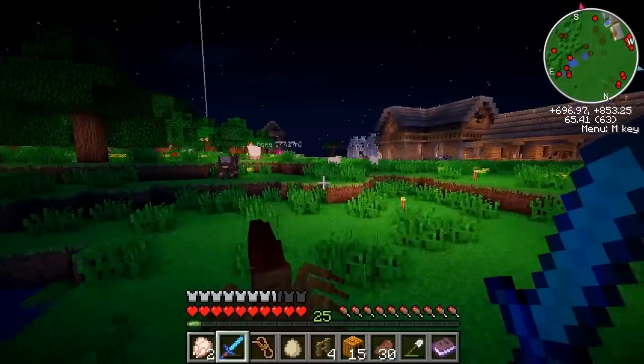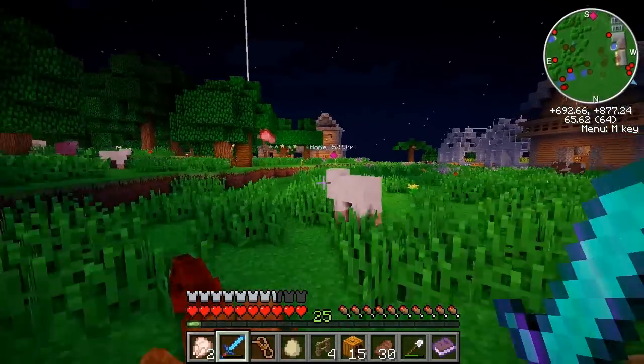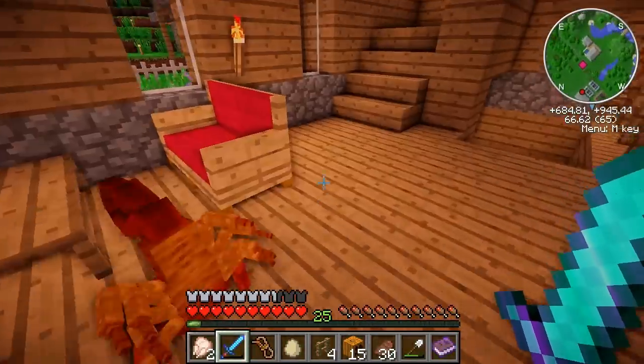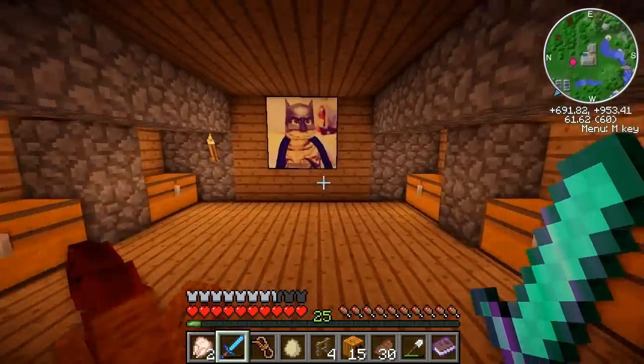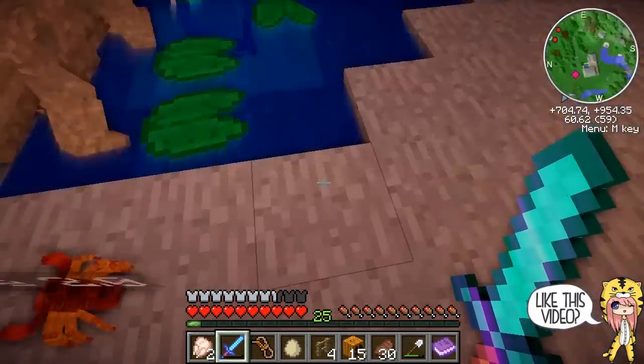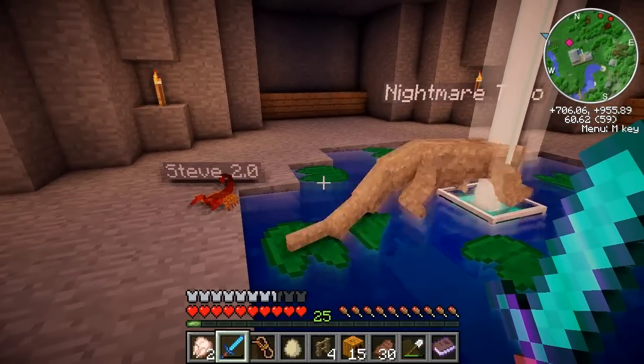Where do you keep a scorpion? We could keep him in the underground lair with Nightmare Taco, and he would keep it safe. Who's going to go into an underground area that has a scorpion and a Komodo dragon? Not me, that's for sure - except it is going to be me, because I am going to go in there, because they're my pets. They're like the best of friends!